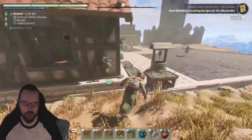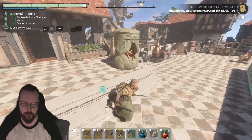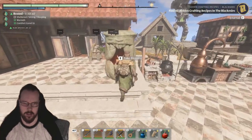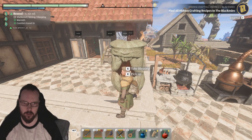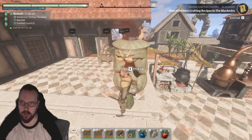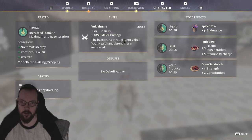Greetings, Flameborn. I just discovered something that I thought was worthy of making a video, because now you can make a Vuka statue that gives the Vukar Blessing buff. If I just take this blessing, I get half an hour of the Vukar buff, which gives 25 health and 20% melee damage.